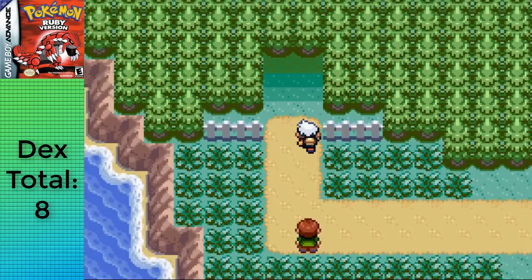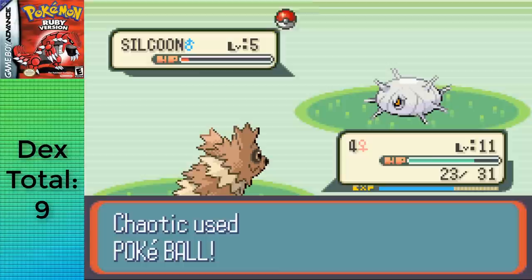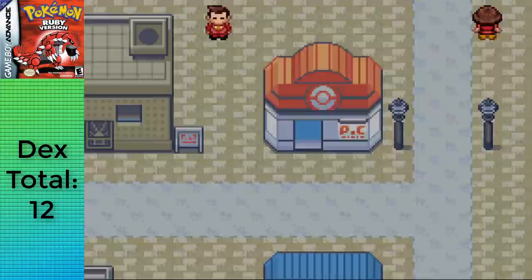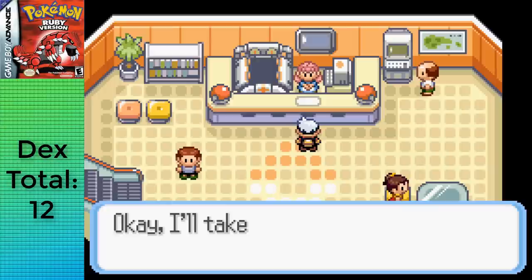There are a few things in Petalburg Woods to capture after the trainers: Silcoon, Shroomish, Cascoon, and 2 Slakoth, before moving on to the northern part of Route 104 and Rustboro City. I catch Silcoon and Cascoon because I don't want to deal with getting 4 Wurmple in a row that evolve into them — I'd rather just have the two and switch train them. It's much faster that way.